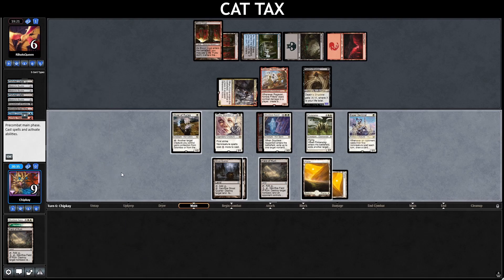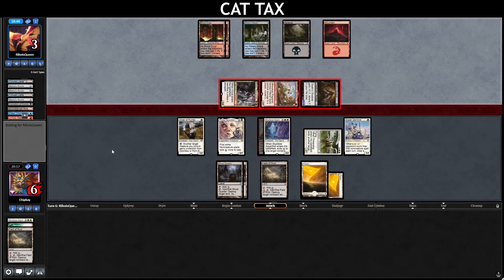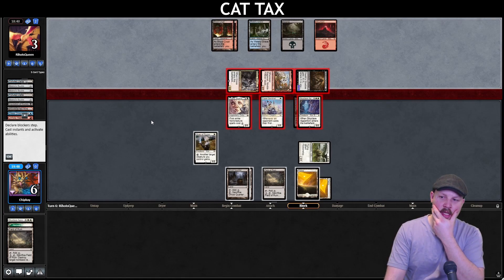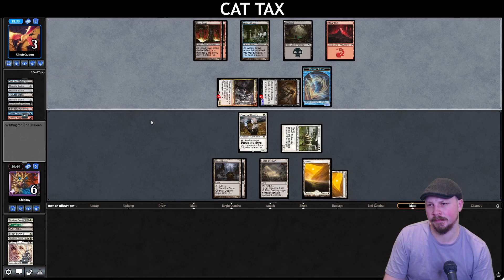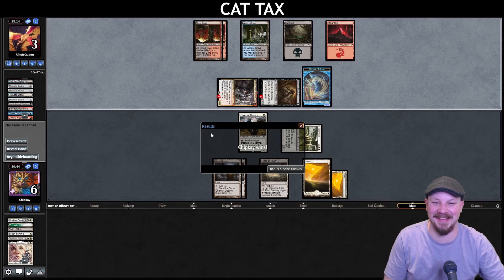We run out the Esper Sentinel, run out the Ghost Quarter. Go to combat, swing in for three. Opponent takes it down to three. Pass the turn there. Opponent's swinging in with everything — we're going to take three from that Crocsar trigger. Let's go to Blockers: Esper Sentinel there, Thalia in front of the Crocsar, Skyclave in front of the Death's Shadow. Let's not protect anything. Got there — opponent must have had one removal spell and we played around it very well.